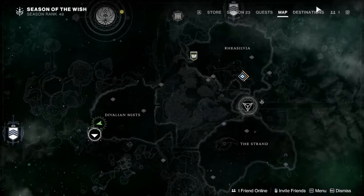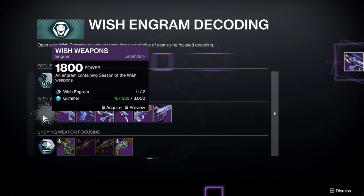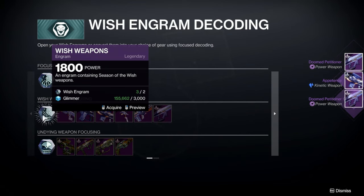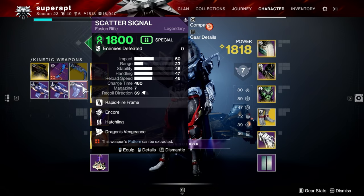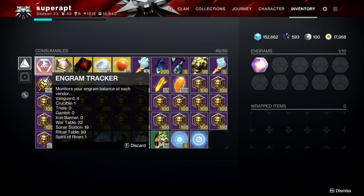Once you have those engrams, go to the Helm and decode them into weapons. With your Wish engrams you can decode them for Wish weapons — you have a chance to get a red border when purchasing a Wish engram, which costs 2 Wish engrams and 3,000 Glimmer. I didn't get lucky this time, but you can get red borders from purchasing those engrams. I did get a red border from the guaranteed weekly focus, which is why you see a red border here. Keep doing that strategy non-stop to get as many red border weapons as possible.